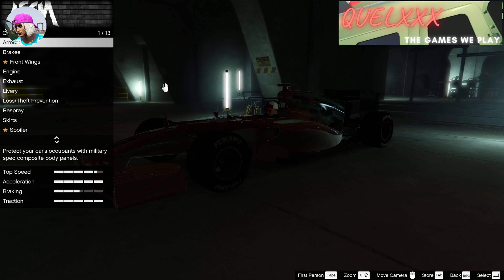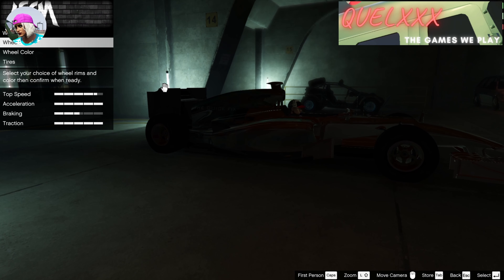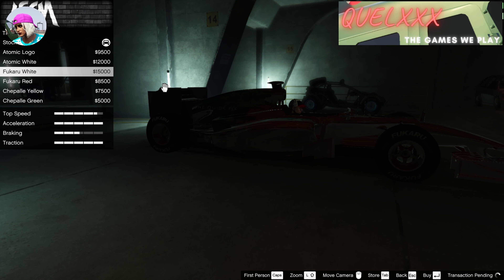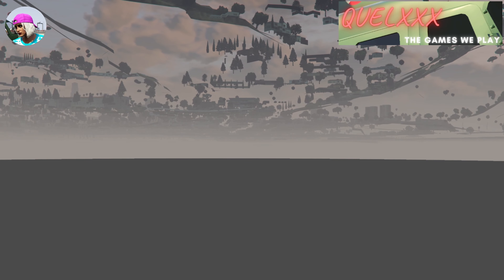Inside the F1 vehicle mod shop, go to the wheels section and select the type of F1 wheels you wish to put on your vehicle. Navigate to the wheels section, select Race, and choose any of the wheels. You can also choose the type of custom tire colors that you want. Once you're done, just exit and you will be placed back into the arcade.